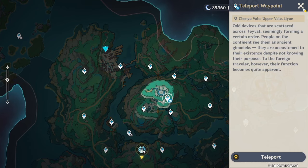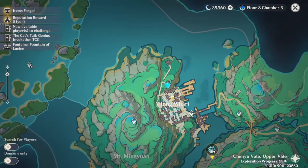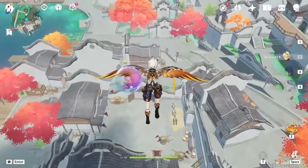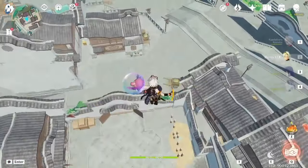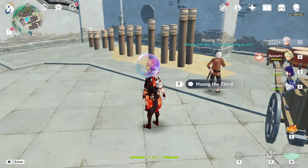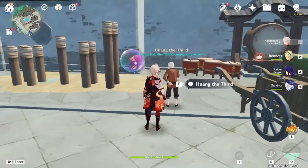For the first hidden teleport waypoint, you need to complete the world quest 'Shrouded Well Hidden Hero,' which is part of the world quest you can get from here. To accept the world quest, just go to this teleport waypoint and glide down — head down there and you will find an old man. If you have not completed the quest, you can accept the world quest from this old man, and as you progress through the world quest you will be able to unlock the hidden teleport waypoint.